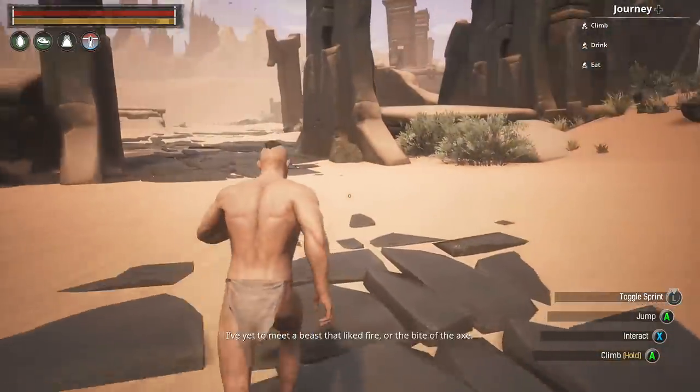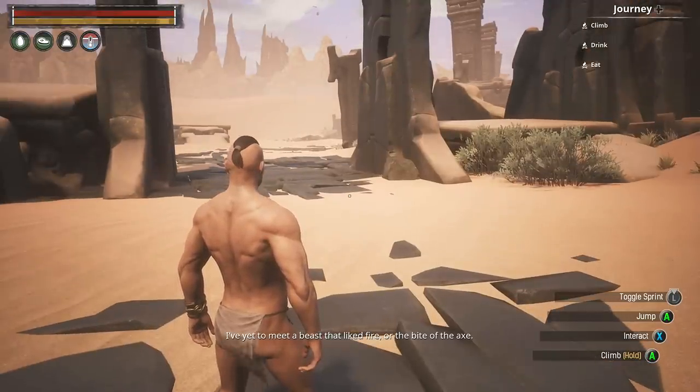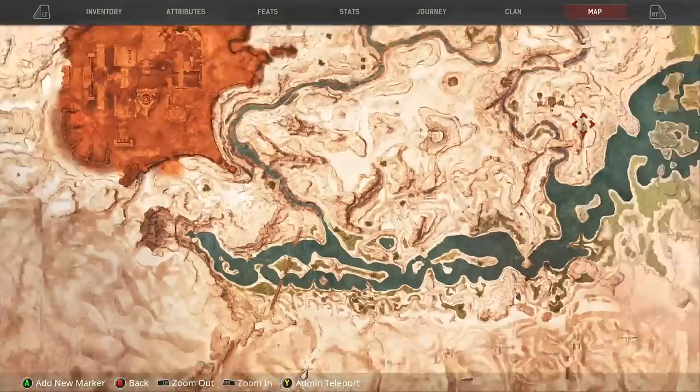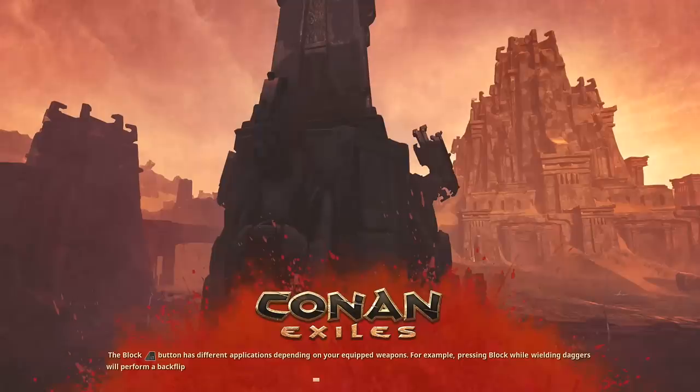Now we're on to the building step. Open up the map by pressing Right on the D-pad. I'm the little icon that says Player — this is the Broken Highway where we started. I'm going to travel to this little island with a small beach, but you can spawn anywhere you want for this next step as long as it's not in the beginning area. Press Y to begin teleportation.